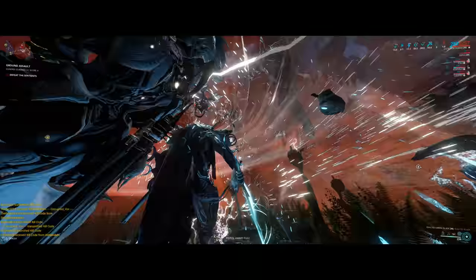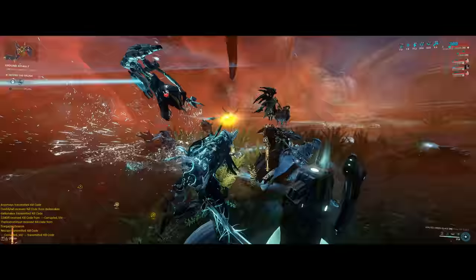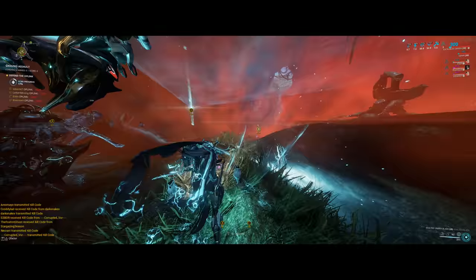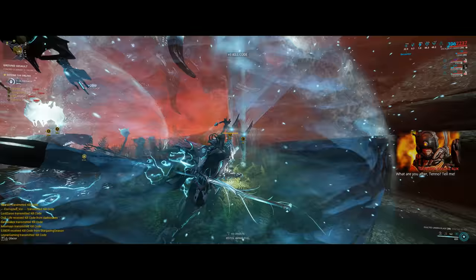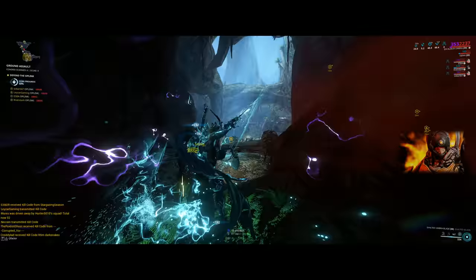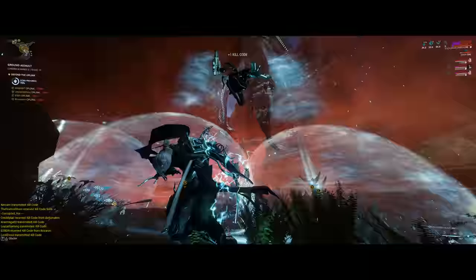After killing the Sentients you'll need to drop your OptiLink — you'll get a message on the left side of the screen and Little Duck will also tell you. This is where Frost comes into play. I recommend at least one defensive frame. Frost can put up a bubble over the OptiLink so enemies don't damage it down. The level of everything scales the more you stay in, up to 17 Chondrix for a total of around 4,200 points.